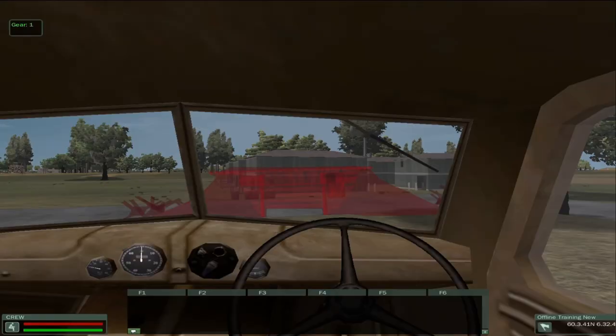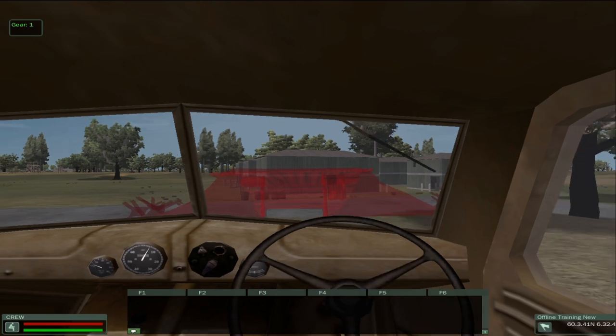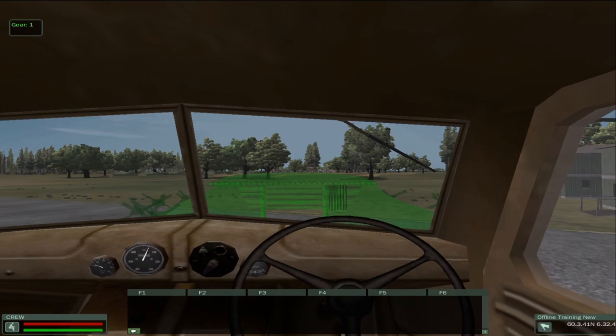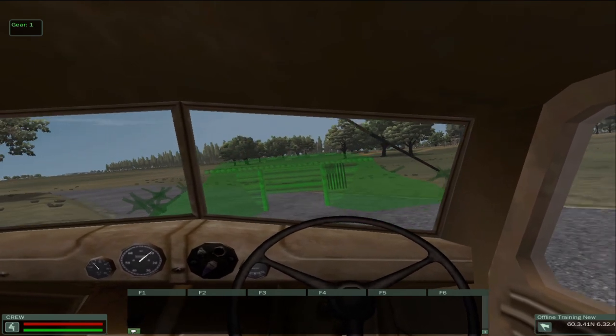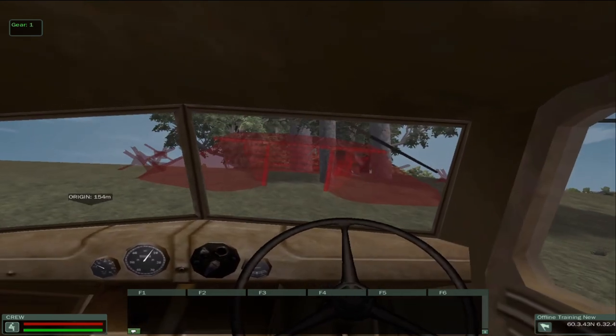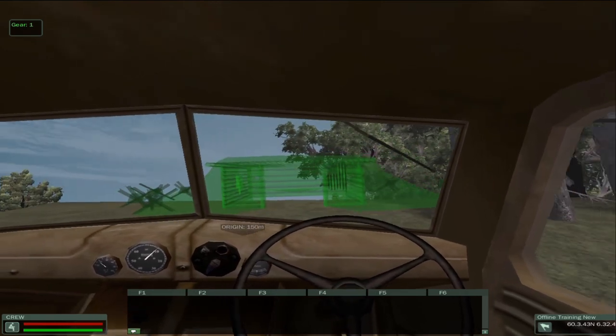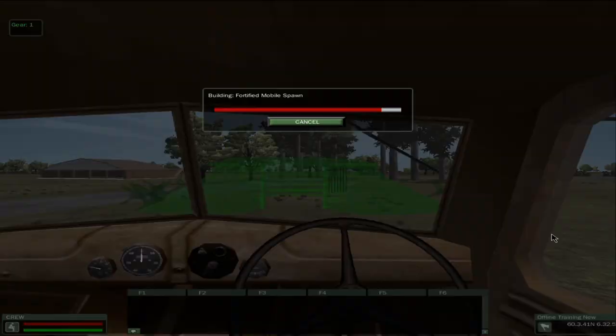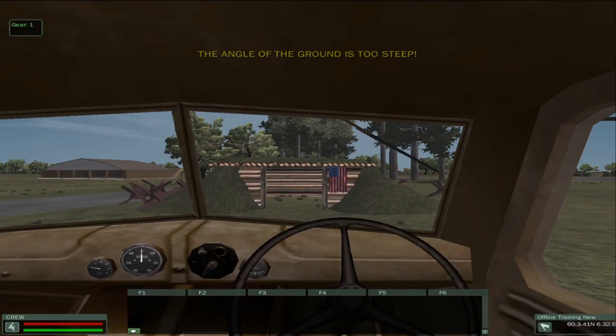To build a fortified mobile spawn, press Z to deploy. If you're too close to an object or on uneven terrain it will show up as red. If it is terrain you can deploy on, it will be green. If you are too far or too close to your objective target it will also be red — there is a certain zone where it will be okay to deploy. Once you are ready to deploy, hit Z again and it will rebuild.